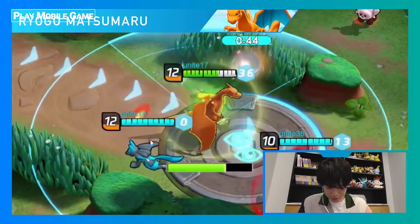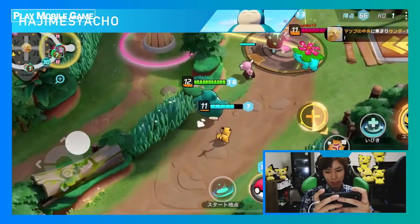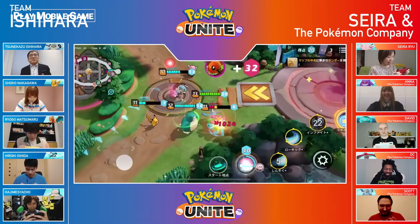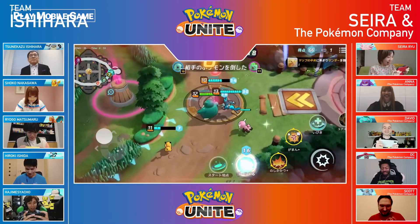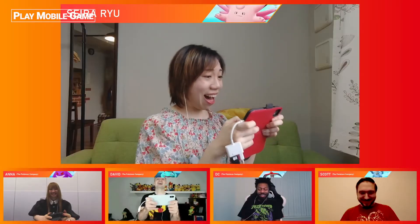Matsumaru has a lot of points saved up and he's sending his Charizard in for a goal — he scores a massive score for the team! As we near the end, Mr. Ishihara's team approaches the opponent's goal. Snorlax uses a Unite move, and Blastoise unleashes a Unite move of its own, overwhelming Venusaur! Only 10 seconds left — and that's the game! Mr. Ishihara's team are the winners!